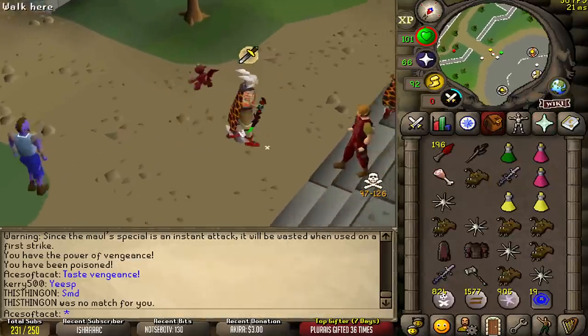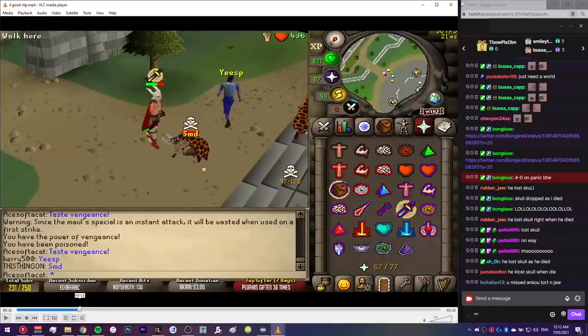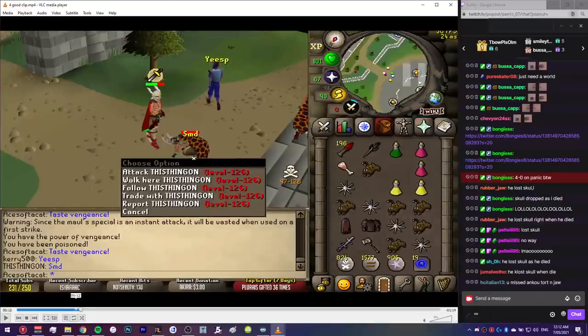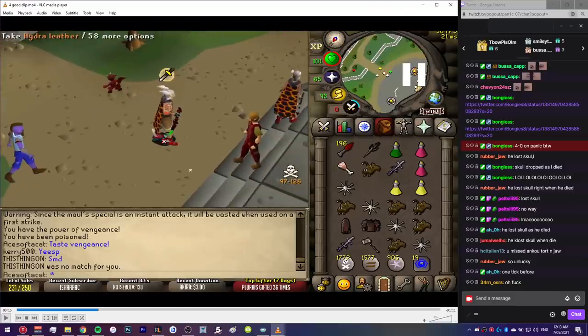Good fight, Mr. Big Bongies — 19.8 mil. Thank you, Mr. Bongies. He lost skull as he died. I was wondering how I only got 20 mil. What is this? I've just been scammed.